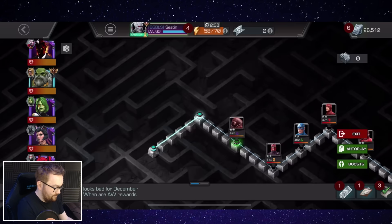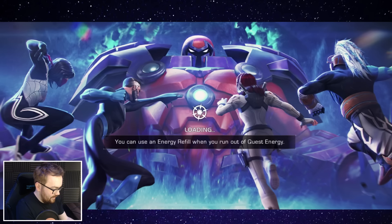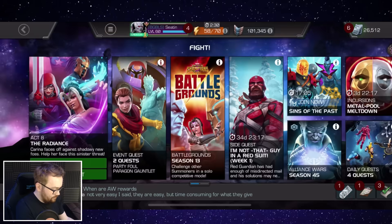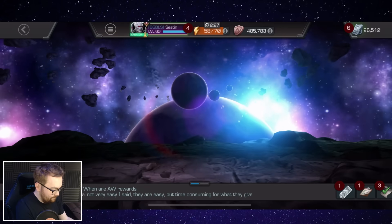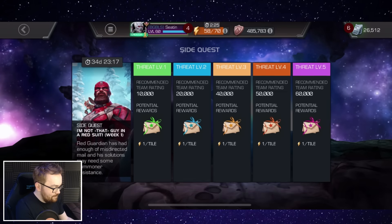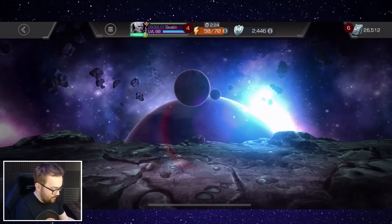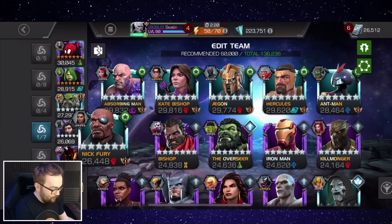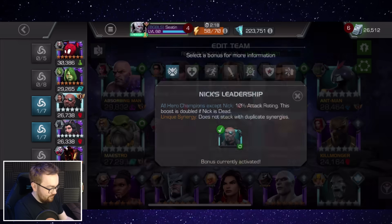We're going to go ahead and claim that, then exit out, end quest, go back to the main menu, find the side quest, and then we're going to make our team for this. I'm going to bring in the Nick Fury and Bane synergy, and also the Heimdall safety net.